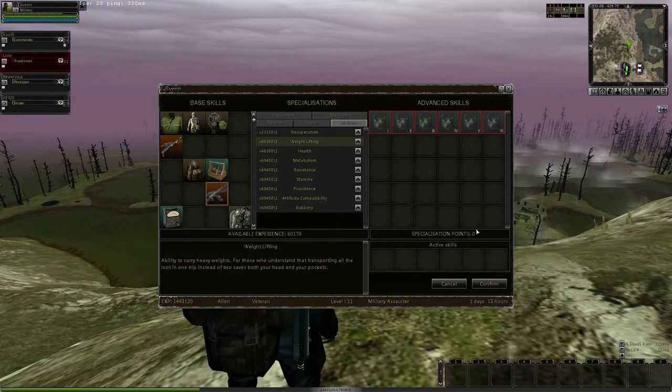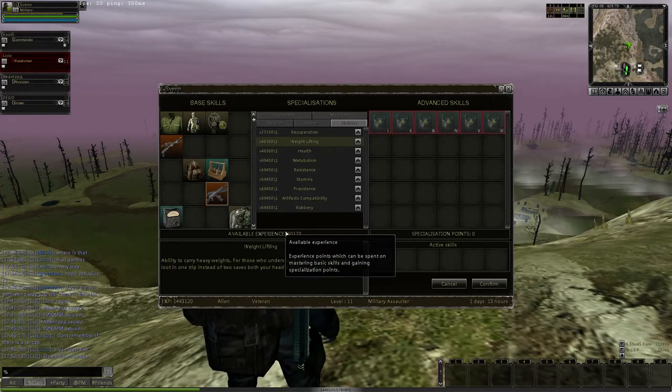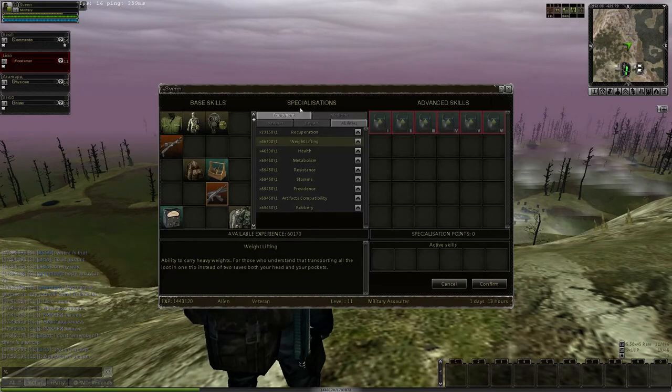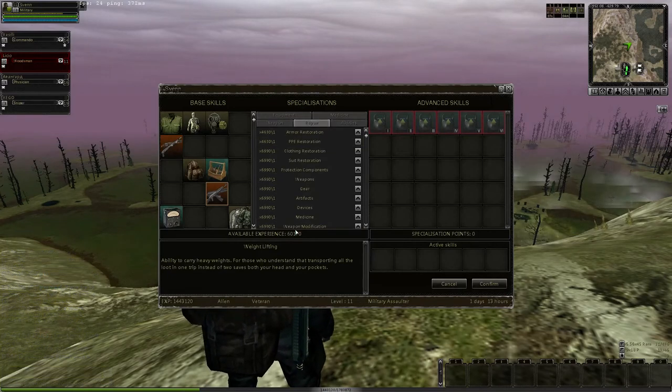Your specialization points I'll talk about in a second. As you level — kill things, pick up things — you will gain experience as your character levels up, and it'll put that experience here. This is a pool of experience you can spend on this tree, on all these tabs. When you spend these points, you do not lose experience — the green bar does not go down.